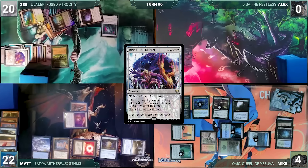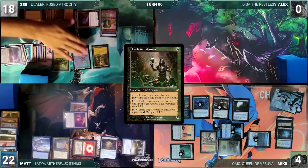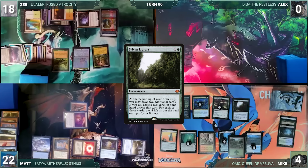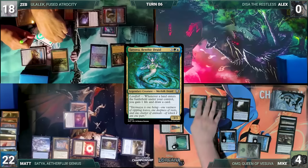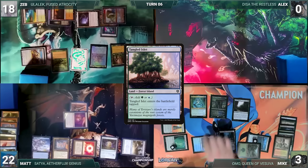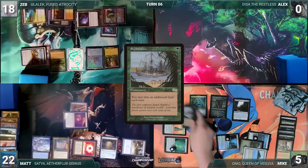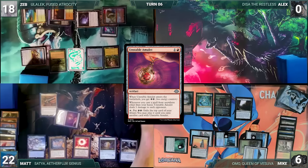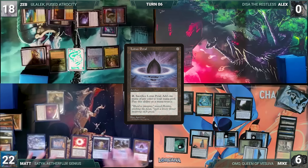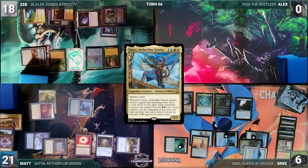During Matt's extra turn upkeep he loses his Mana Crypt flip, takes three, and removes a counter from Flesh Duplicate. He casts Unstable Amulet, adds two energy, activates it exiling Blaster Hulk, attacks Mike with Emrakul, and passes to Zeb. Zeb attacks Mike with Emrakul. In his second main phase Zeb adds three black, activates Ashnod's Altar sacrificing Ulelec and Emrakul to help cast Rise of the Eldrazi — destroying Matt's Flesh Duplicate, drawing four cards, and getting an extra turn. Zeb recasts Ulelec, casts Mana Crypt, Mana Vault, and Death-Rite Shaman. He casts Eldrazi Confluence, killing Thrasios and Ramunap and creating an Eldrazi Scion. He fetches up a Roaming Throne naming Eldrazi.